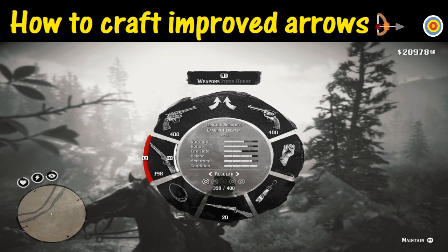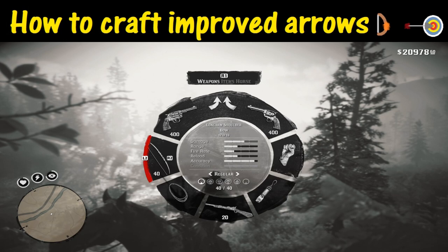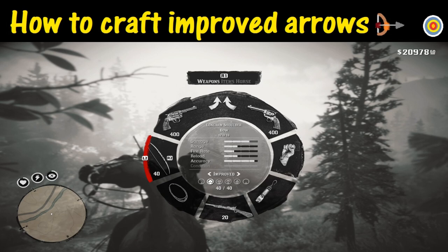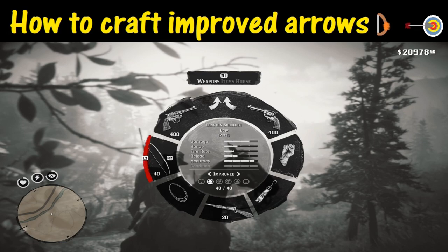The next question is how do you equip the arrow. Hold down L1 and scroll over to your bow. Then push the right on the control pad until you have selected the spot that says Improved Arrow. Once you do that, release L1 and you will be equipped with the improved arrow.